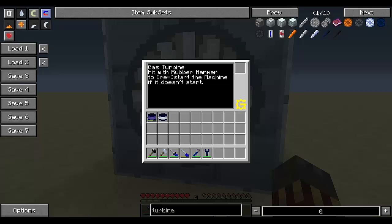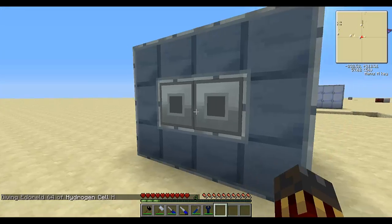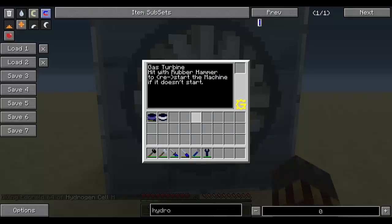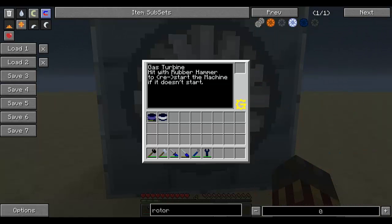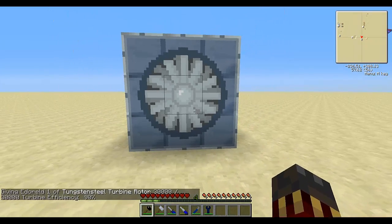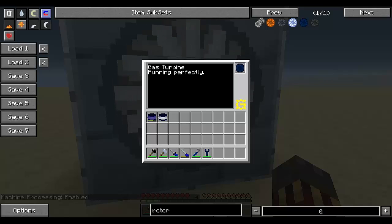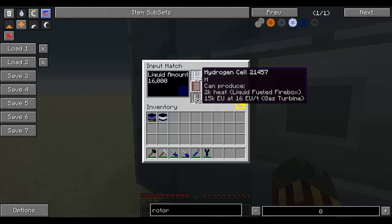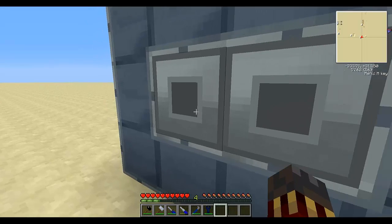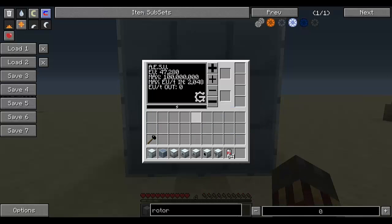The gas turbine needs methane or hydrogen to work, and you put that into the input hatch. Let's put some hydrogen for example. Now this should work, except you're going to need a rotor. There are several types of rotor — each has a different durability and efficiency, so take a look and see which one is for you. Let's use a tungsten steel rotor. To get the machine to work, simply right click the turbine block with a rubber hammer and it will start spinning. The input hatch will consume hydrogen at a very fast rate, the output hatch will generate water, and we'll see that we're getting energy at a pretty decent rate.